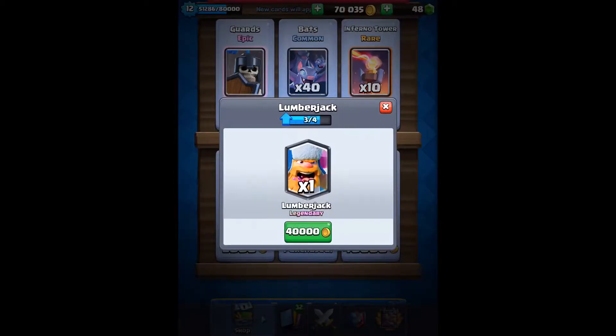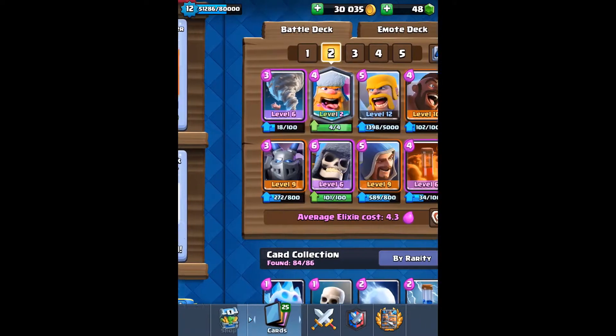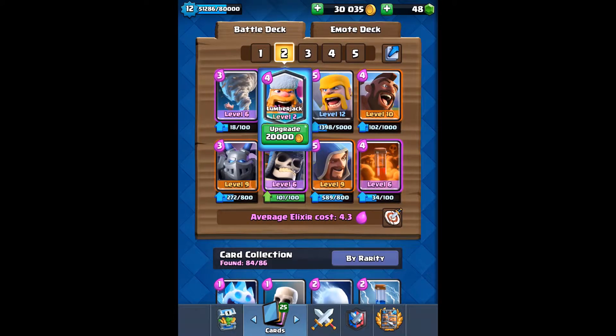So let's go ahead and buy this lumberjack from the shop — 40,000 coins. Not sure if it's worth it, but that's the price Supercell set. Let's buy him. Lumberjack purchased! Now we've got 30,000 gold.